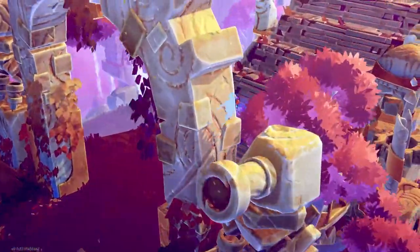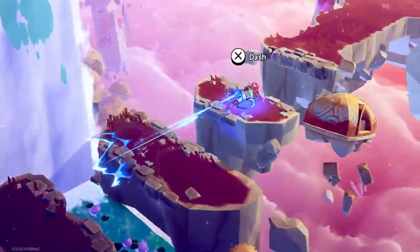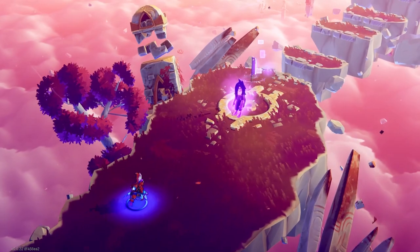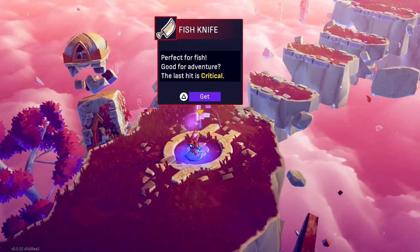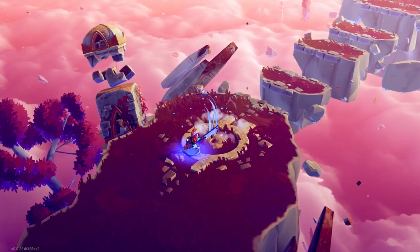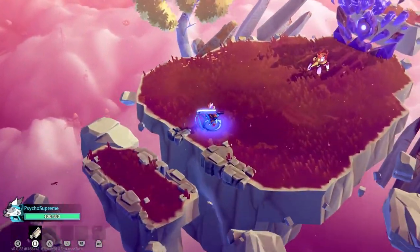Graphics look pretty good just from that shot alone. We've got dash — and you can even mash it pretty fast, holy crap! That's really good. I get a meat cleaver — fish knife, perfect for fish, good for adventure, last hit is critical. It's feeling like 3D Dead Cells already, for sure. You can mash fast on platforms but not on the ground — that's pretty cool.